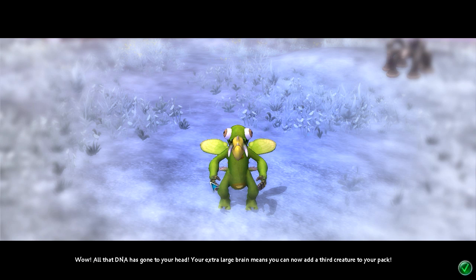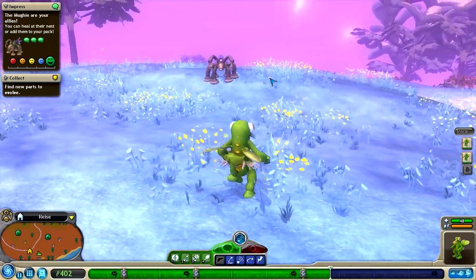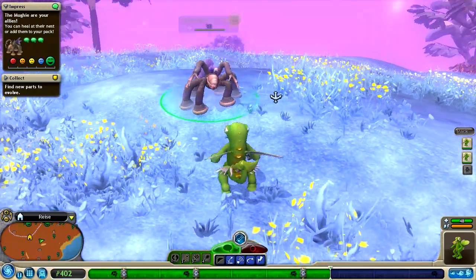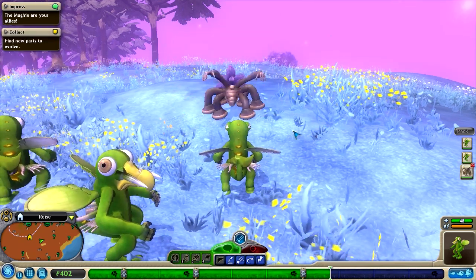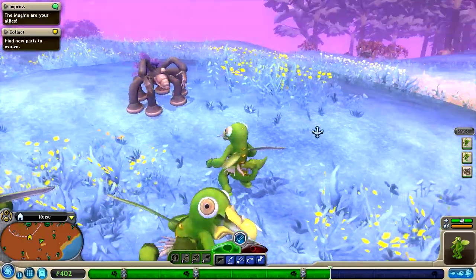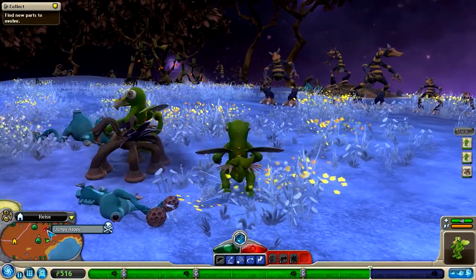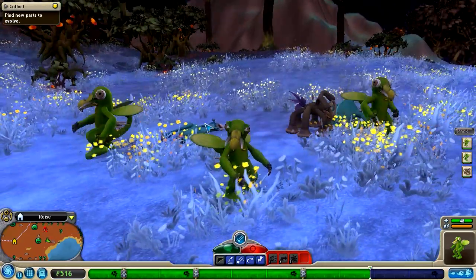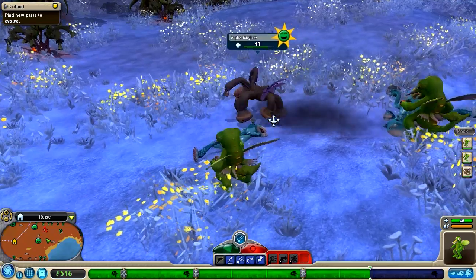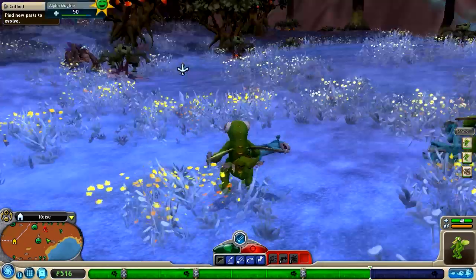Your extra large brain means you can add a third creature to your pack. I've recently just befriended these guys. The alpha - we probably want to get the alpha muggy here. So let's try and please this guy. Awesome. Now this alpha muggy is part of our pack. Whoa, look at this - the jumpy happies are now extinct! We just - I'm sorry. I think we need to celebrate this extinction of the jumpy happies by eating them up. That's so sad. Everyone have a little snack.